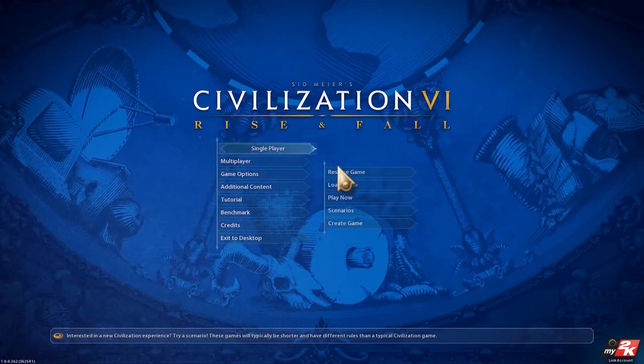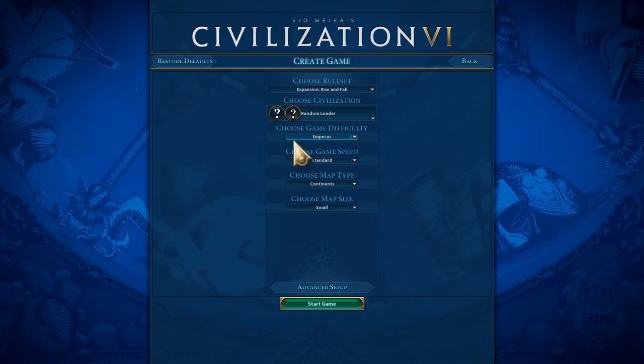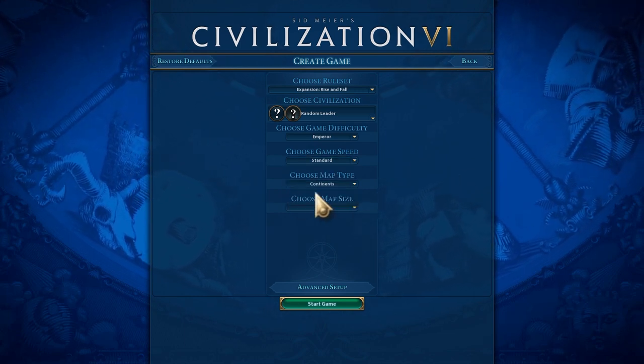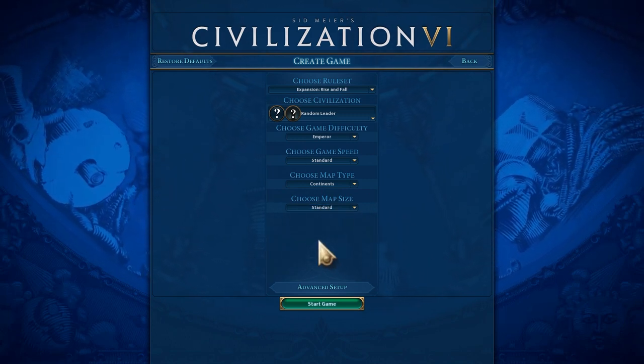We just finished our game with Indonesia — that was pretty much my first ever real proper emperor game. Well, not actually proper, because we did play on marathon speed and on an archipelago map, so everything was skewed in our favor. So I wanna play on a bog standard map and see if I survive.